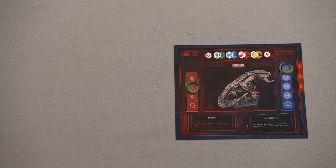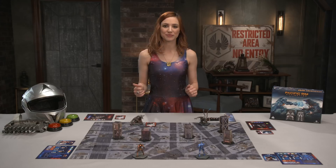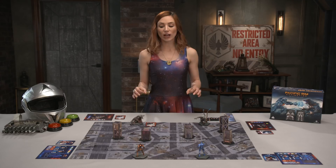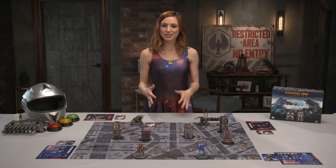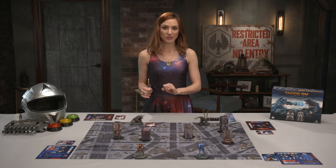Players compare rolls. For any critical symbols, a player is granted a bonus die to roll, and all successes — including critical successes — are totaled. If the attacker has more successes than the defender, they get to deal that damage. For every three successes over the defender's total, the attacker deals one damage. On the side of the model's card, the SP — or structure points — show the damage threshold of that model. The attacker draws action cards from the defender's action deck equal to the amount of damage.